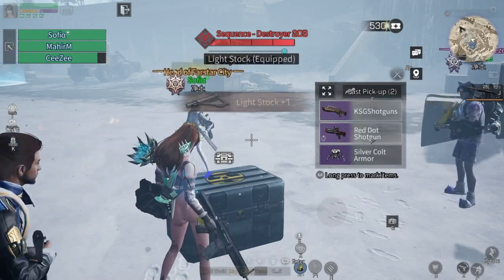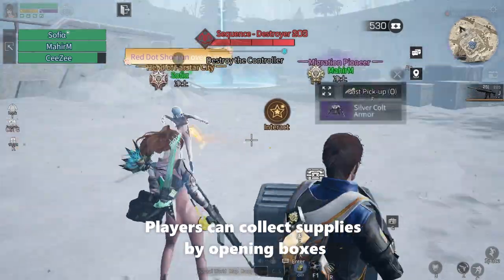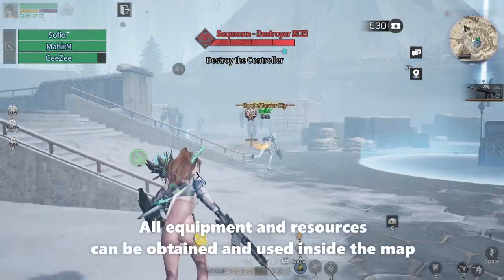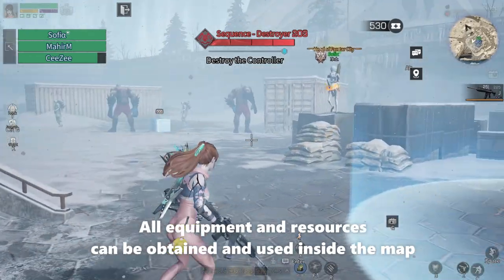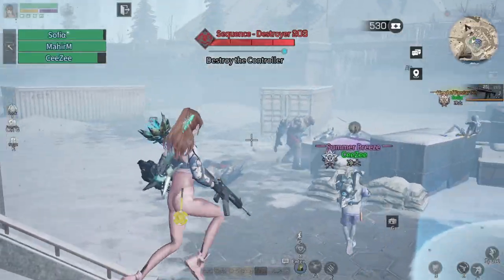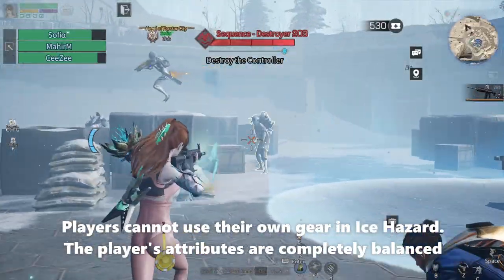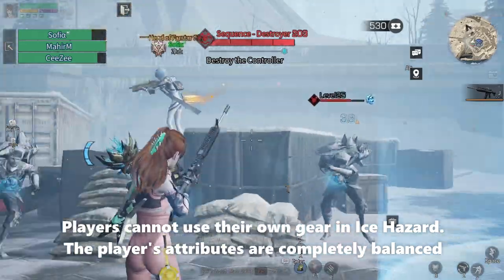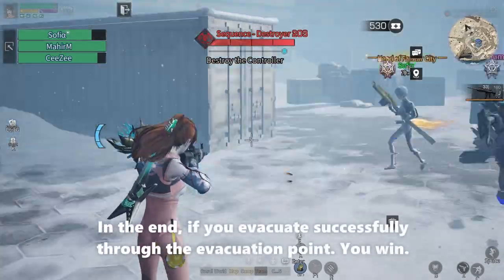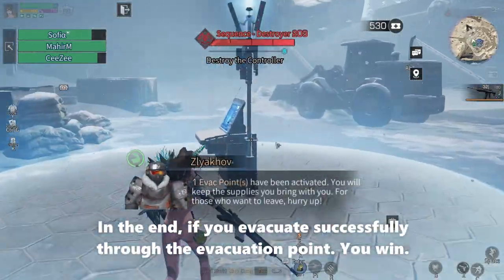The gameplay is actually quite simple — players can collect supplies by opening boxes or chests. All equipment and resources can be obtained and used inside the map. Players cannot use their own gear in Ice Hazard; the player's attributes are completely balanced.